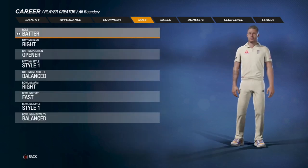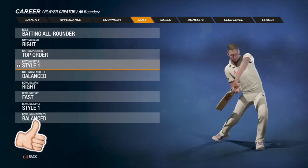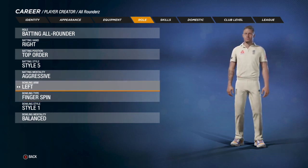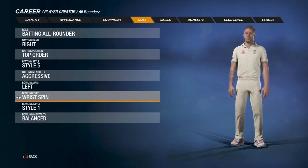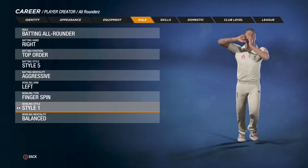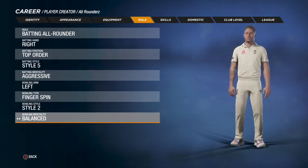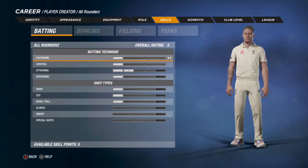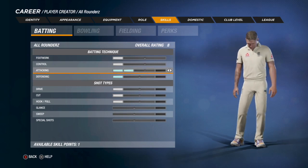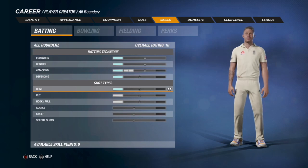For our skills, I'm going to be batting right-handed. Let's change that to top-order batting style. I like the one with triggers — let's keep that aggressive. Let's make it left arm, make it interesting. Left-arm bowler, let's make it finger spin. I'll mainly be focusing on batting in this series because bowling is a bit boring. For our mentality, let's keep that balanced. We have five skill points — I'll invest all on batting, splitting one each, with the last point going on the drive.